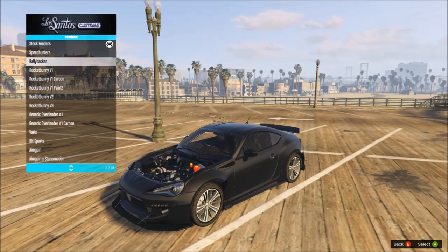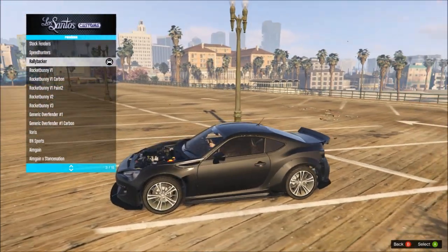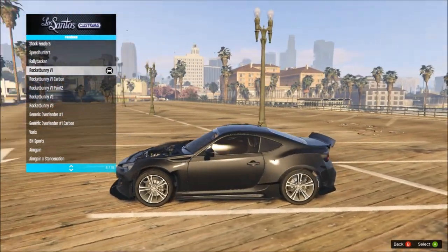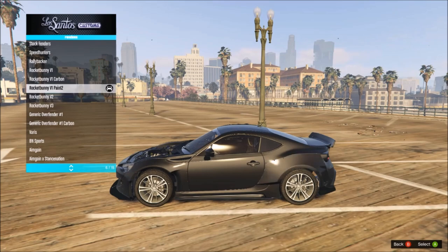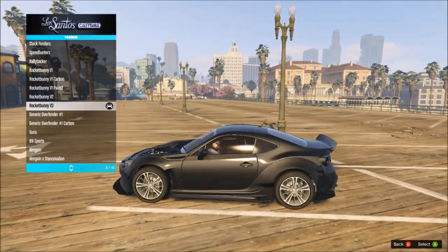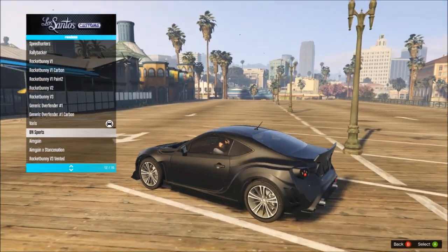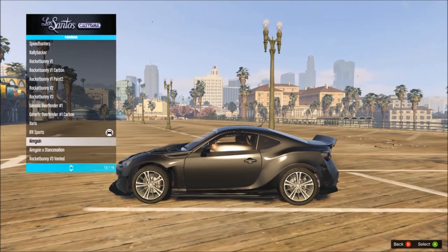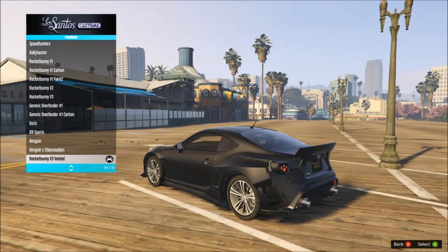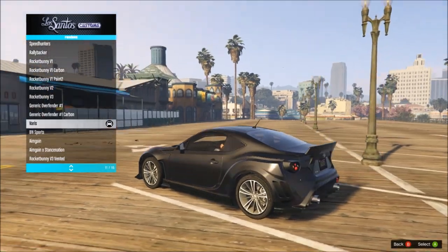Wait — we've got two Fenders sections. So we've got the rear fenders. We've got Speed Hunters, which is quite cool. The Raleigh 1, Rocket Bunny V1, V1 Carbon, V2 — I don't think it matches with the back. V3, generic ones, Carbon Varus — I think that's what we're going to go for. BN Sports, Aim Gain, Stance Nation, and Rocket Bunny 3 Vented — to be fair, I like that, but I think the Varus one just sits nicer.